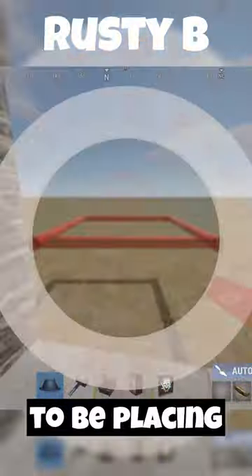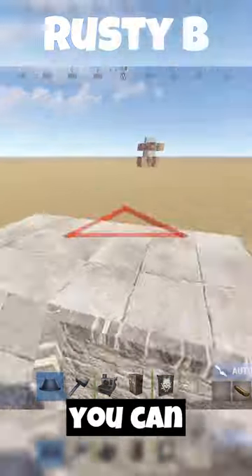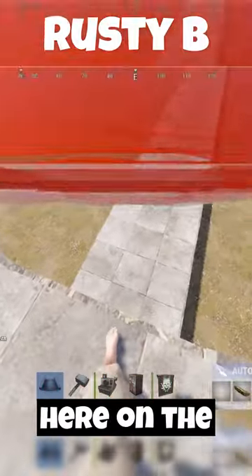Make sure to be placing them while standing behind the walls like I am in the video. Once this is done, you can finish the bunker by placing a triangle over the floor, and open the bunker by placing a roof over here on the square.